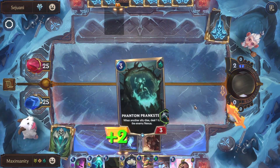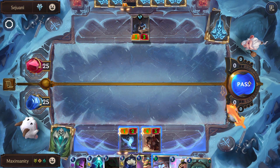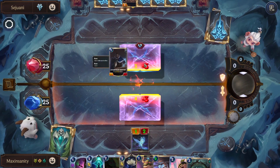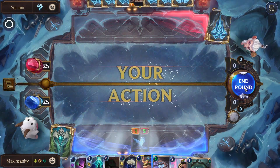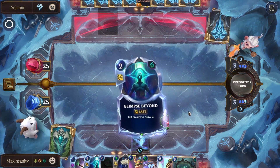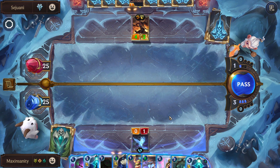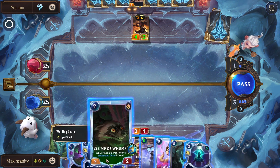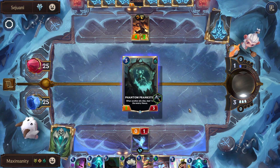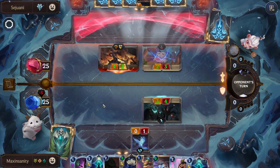This is zero mana, let's draw to see what we can get. I'm not gonna attack into that one. Actually I will attack into that one because this buff is temporary but that stat line is permanent. I have to block with the 3/3 — stat line is permanent but my unit's stat line is temporary. There's something with four attack power — technically doesn't have anything with four attack power. I might have to take the hit for the time being.